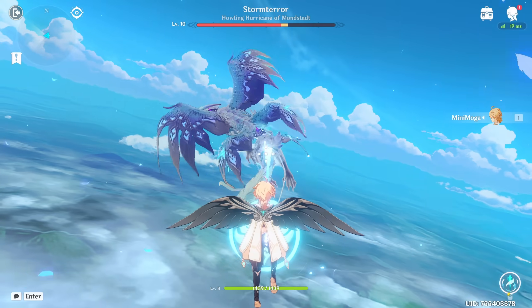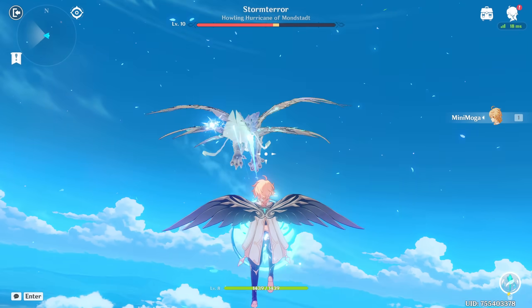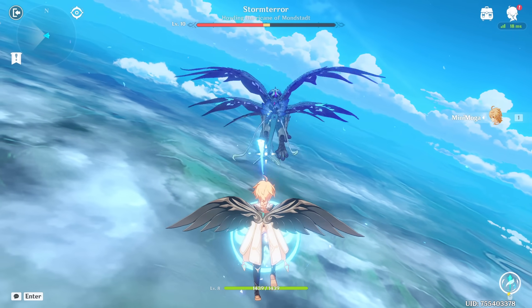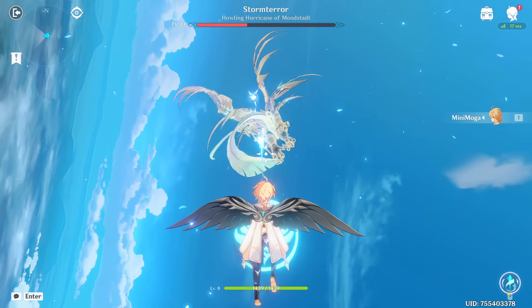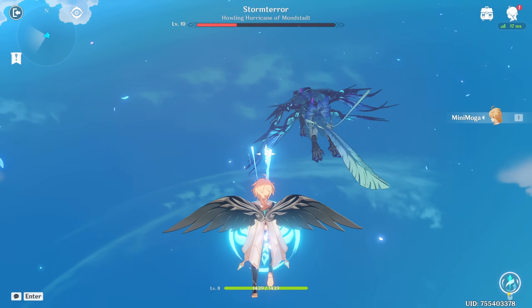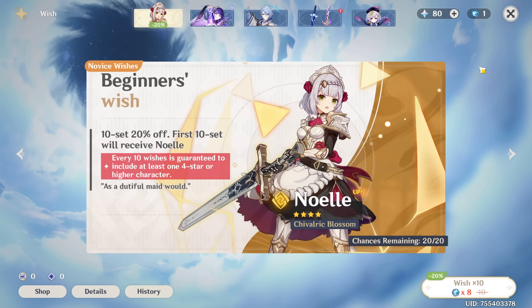You'll meet Amber, your first teammate. About 20 minutes in you'll have a little mini game fight with this dragon. As far as I can recall they didn't really do anything like this ever again. The controls are a little weird but it's easy enough, and about half an hour into the game you will unlock Wish.